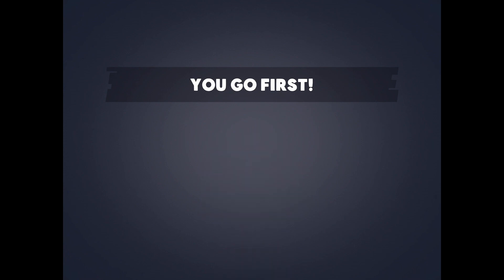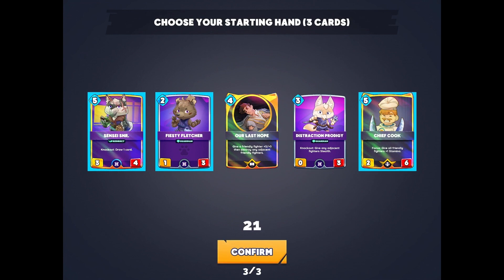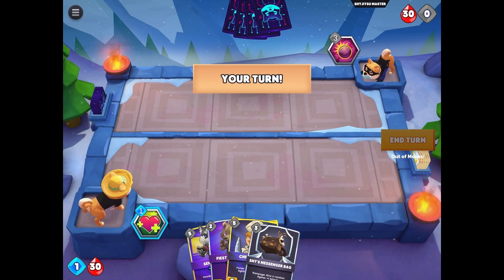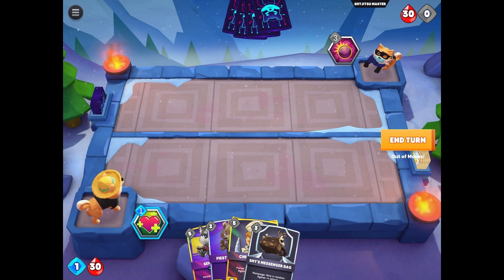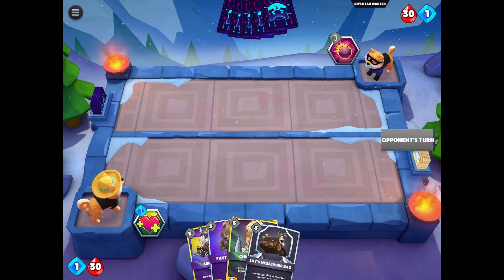It might look like a regular AI game, but it has a surprise in store. As always, I'm going to try to teach you, so you get the double benefit. I go first, so I pick the three cards as always. And since I have no low energy cards to play, I just pass.